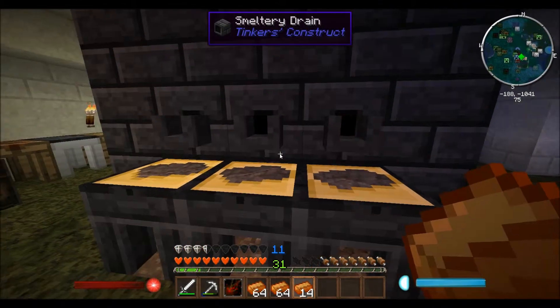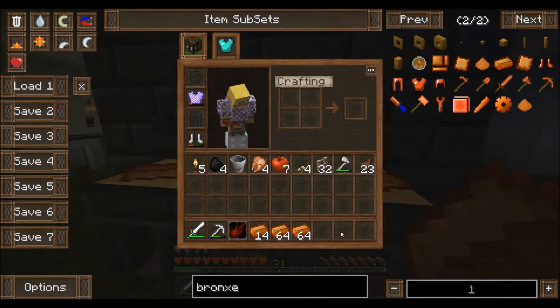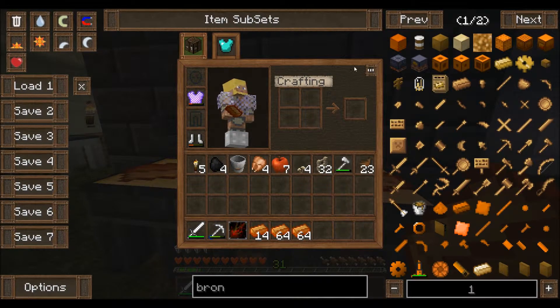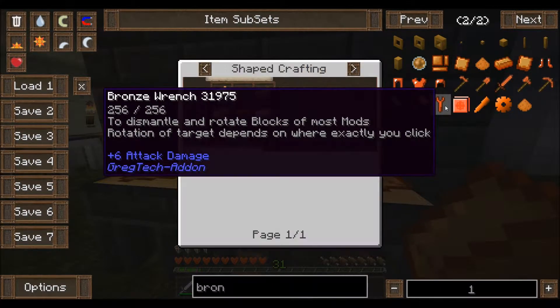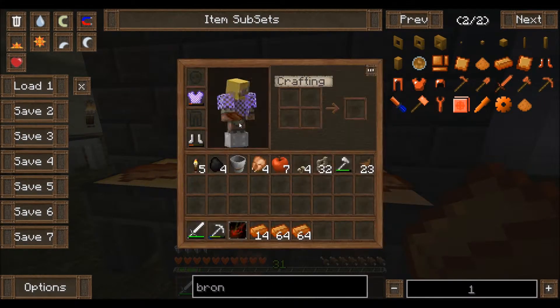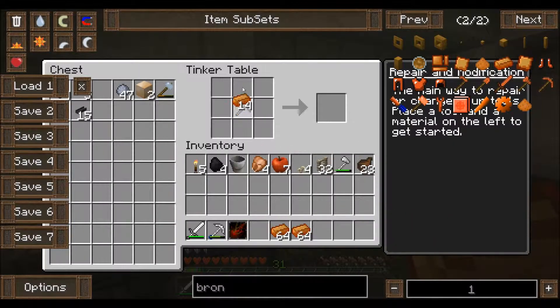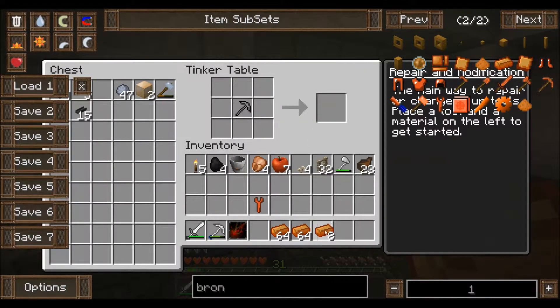One of the things we're also going to need is a bronze wrench. Let me look that up — bronze wrench, there we go. We need one of these. That's very simple, let's craft that right now. Boom, perfect.